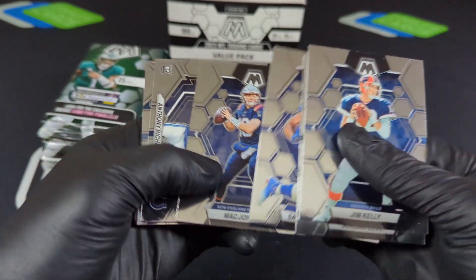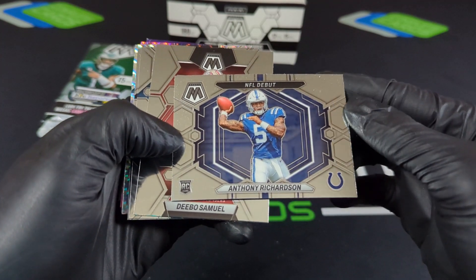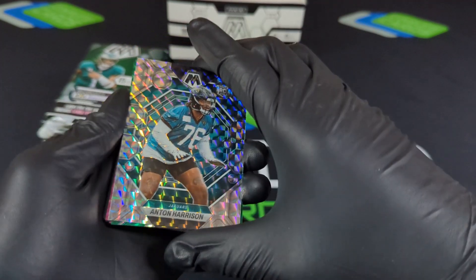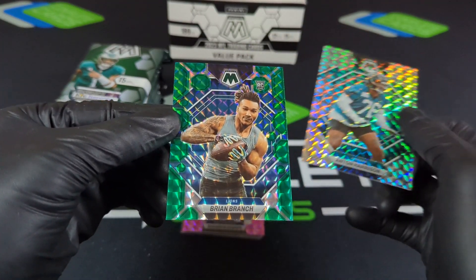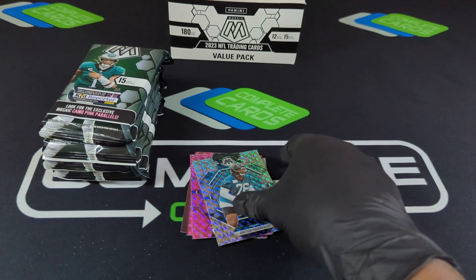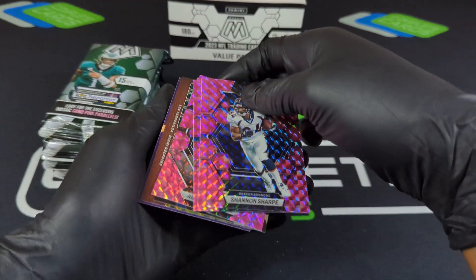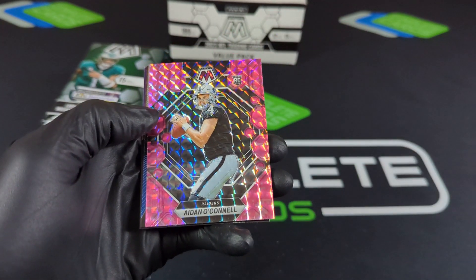Jim Kelly there we go. Jordan Love, Mac — there we go — NFL debut, base on Richardson. Debo, Jack, Aiden — nice base. Antwon with the Mosaic — one more behind him. Brian Branch — two rookies back to back, there we go! Looks like we just had one bad pack — that one pack that just had one parallel rookie. Shannon Sharp, Burns, Aiden there we go.